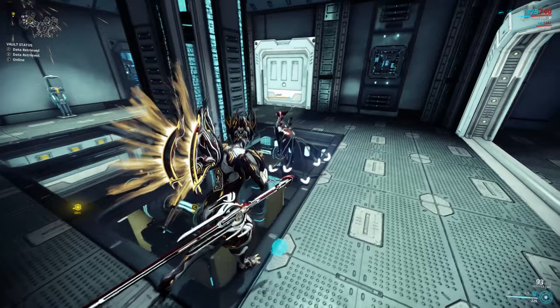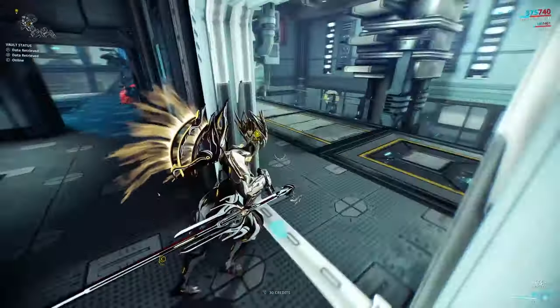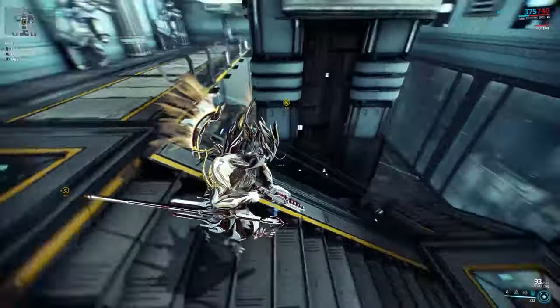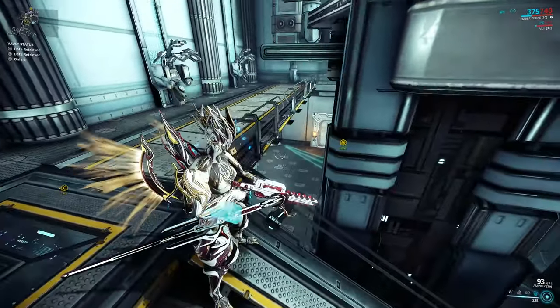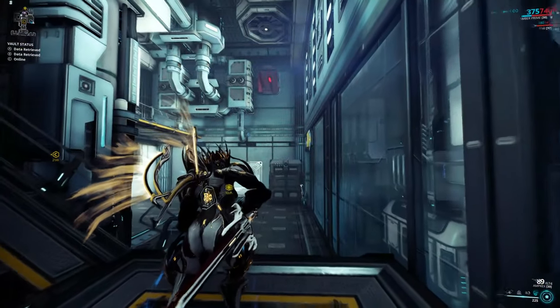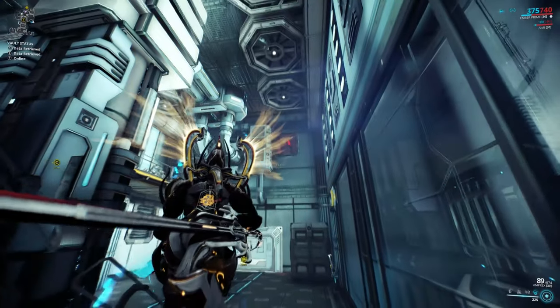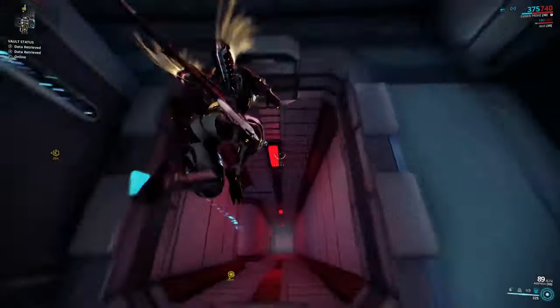So later on when I say 'if you went right' or 'if you went left,' this is the point in time I'm referring to. Go through your open door, clear any security that's in the way, and go to the bottom of the stairs. At the bottom, you should see a hole in the wall directly up and ahead of where you're facing. You'll see that hole even if you went left instead. Go ahead and bullet jump and go into it.